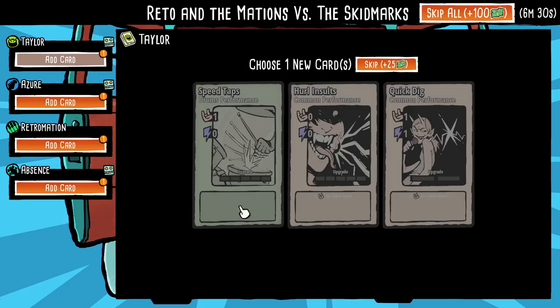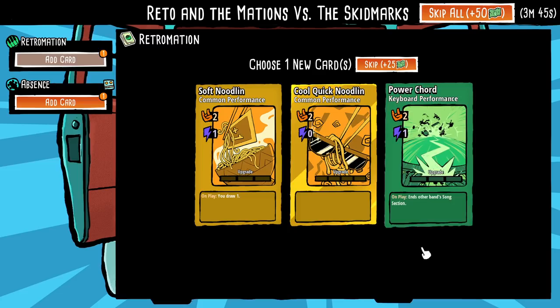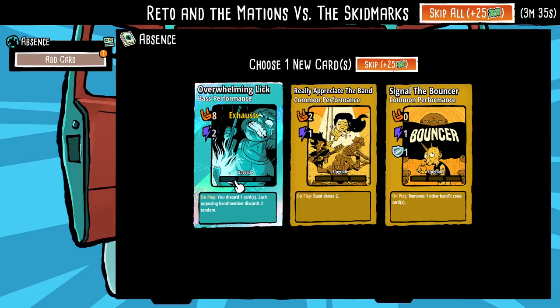Scooting all around. We want to hit every single section ideally. Speed taps - no, let's go with hurling salts. Says zero cost, while in play plus 40 your hype every two turns. Soft noodling for sure, right? Overwhelming lick: on play you discard one card, every opposing band member discards two random. Two energy for eight hype, so it's a four-to-one energy to hype ratio - pretty good. It's the Skid Marks! Axel, Biff, and Chunk.